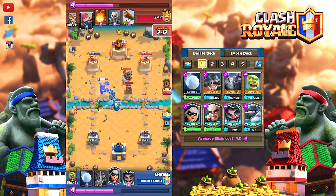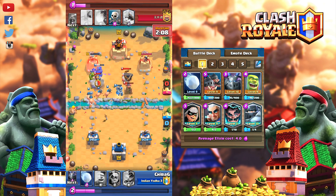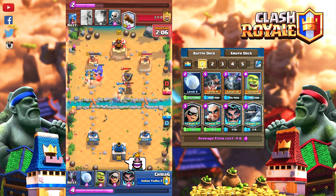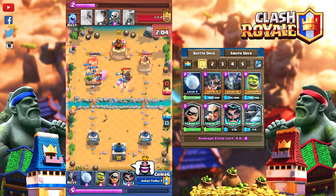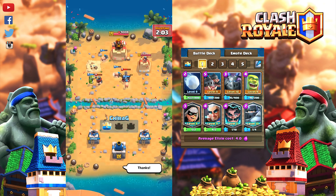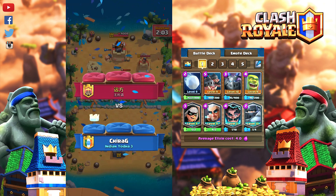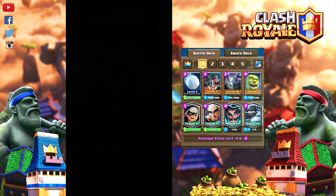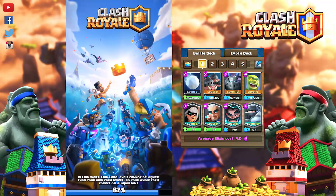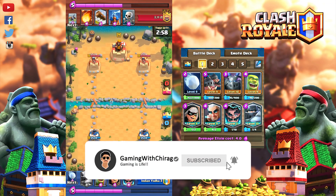Game plan — first minute: The ideal play is to put Royal Hogs on the bridge to know your opponent's cards, or put Goblin Cage and wait for the opponent's movement. Play slow in the starting of the match, understand your opponent's moves, and make some damage with the Hogs and Bandit. In the beginning, don't reveal your Mega Knight.